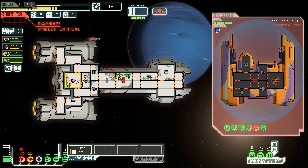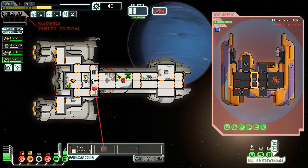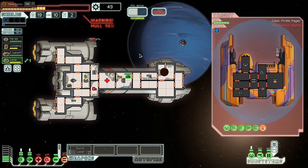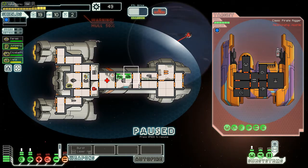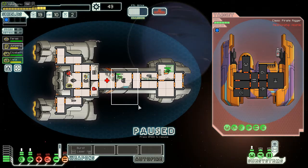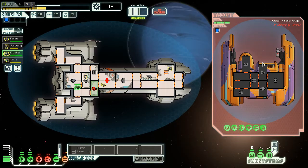Suddenly it's like I'm on the Stealth A — massive shield damage everywhere. This was starting off as a good run. We need oxygen repairs pronto. Maybe I should have surrendered to the slavers. Look at all this fancy damage — my shot's not even firing. I need to dodge and not get hit in the shields. Artillery Beam doing good work, but I have to accept a crew member because I've taken too much damage.